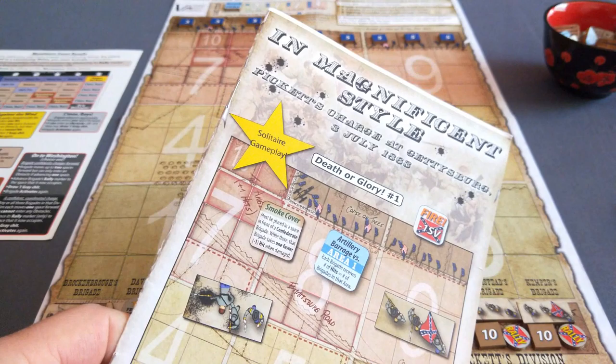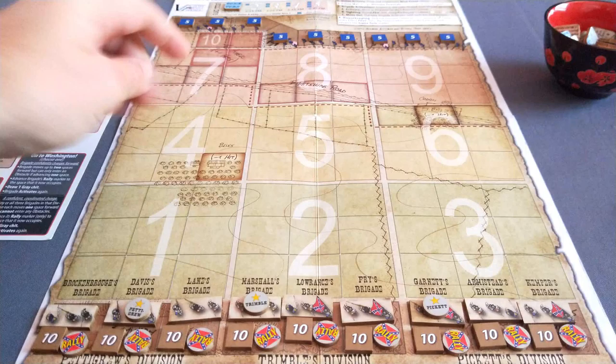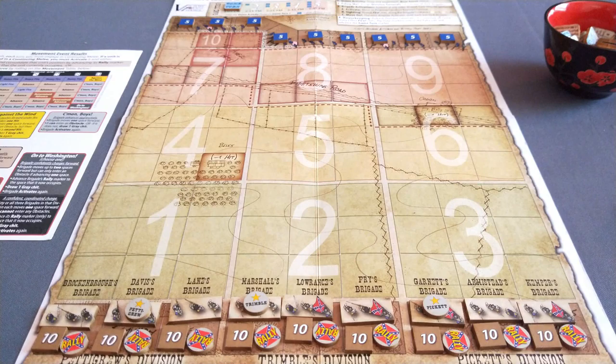G'day folks and welcome to this playthrough of In Magnificent Style. This has long been one of my favorite games. It's a solitaire game, a push your luck style of game, where you are these Confederate brigades pushing towards the Union positions at Gettysburg on the 3rd of July. This is Pickett's Charge.